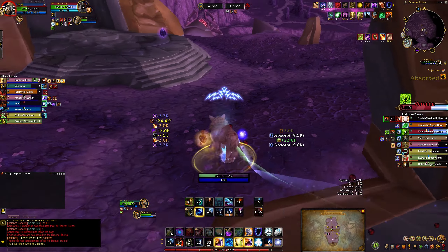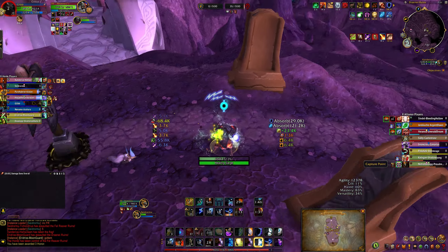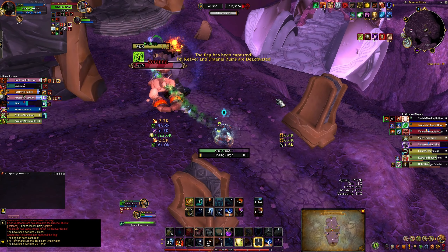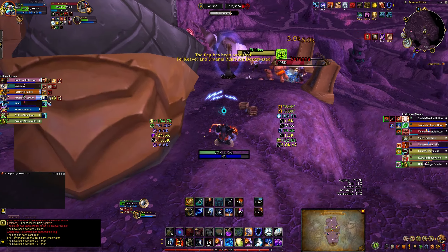Unfortunately, what's going to happen here is that the person with the flag on our side is going to cap the base right there. They capped that base, and that's a really, really bad cap. When you have two bases, you accumulate points very quickly, so it's best to hold on to the flag and soak up as many points as you can from holding those two bases for as long as possible. It was also a bad cap because DR was not even fully capped in our direction, so we lost points we would have had otherwise if he had waited.